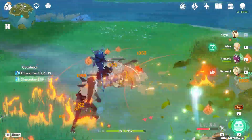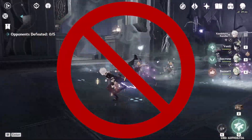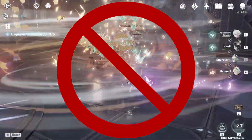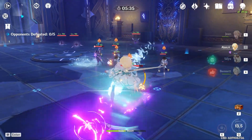To put that into perspective, if you really want a good Swirl support, then use Kazuha. Oh, you don't have Kazuha? Then use Venti. You don't have Venti either? Then just use Sucrose. You missed all the Sucrose rate-ups? Then just use Jean. You're an F2P player who has never rolled on any banners? Then just use Anemo MC.